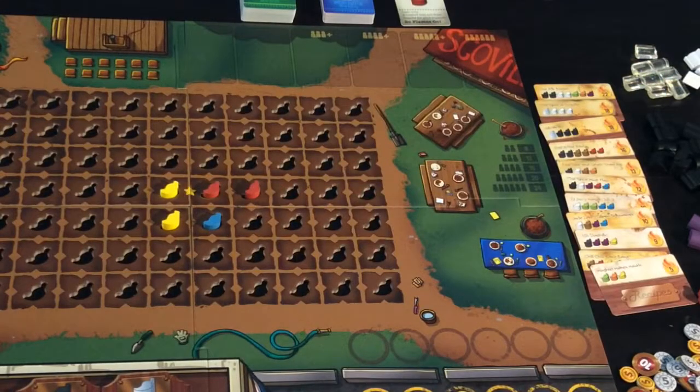The only rules on placement of your chilies are that they must go adjacent to previously placed chilies. So you're not allowed to place a chili in an isolated spot, but adjacent is perfectly fine.